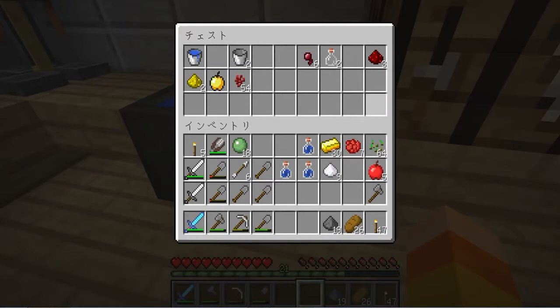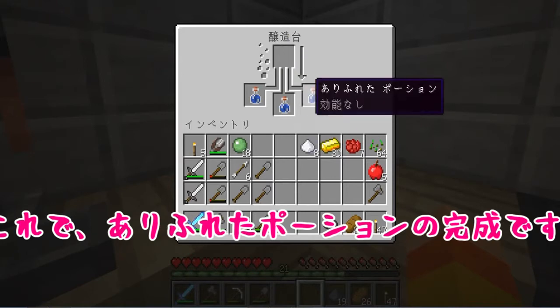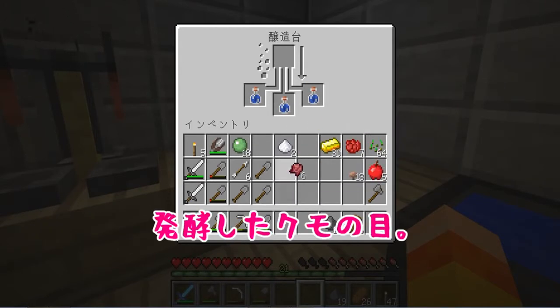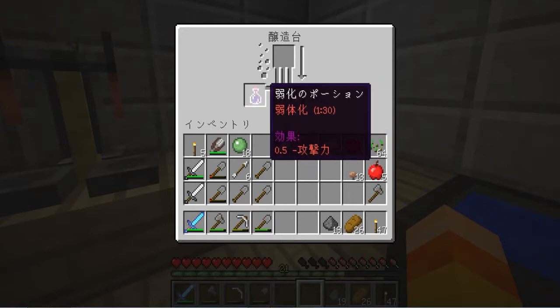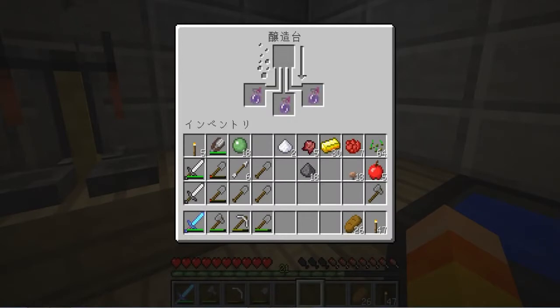作業は秘密基地で行います。むふふ。えーと、まずはこの水入り瓶を使って。砂糖も要るんだっけ？確か、砂糖と水入り瓶でポーションを作って。これでありふれたポーションの完成です。そしてこのありふれたポーションに発光したクモの目を入れると、これで弱化のポーションができるはずです。おお、できた！そしてこれに火薬を入れてスプラッシュ効果をつけます。これで完成です。